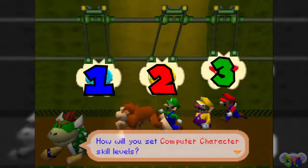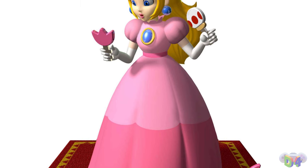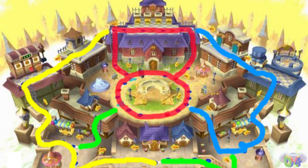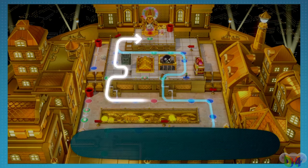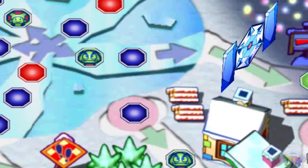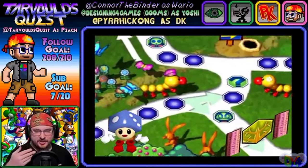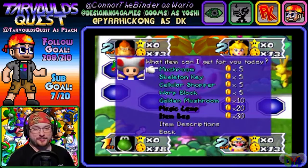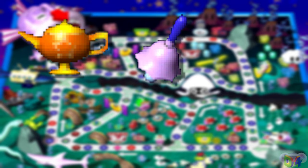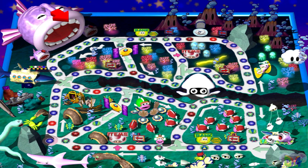I believe there are three core components to a good Mario Party board. First, it must be one that encourages decision making. No individual play should be considered the safe one to take by default. Every possibility should be considered. This can include simple things, like having junctions where a player can choose between landing on an item space or a happening space, to encouraging different item use depending on player positions and the location of the star. If players are always going to buy a magic lamp, boo bell, or reverse mushroom over every other item, something's probably gone wrong.